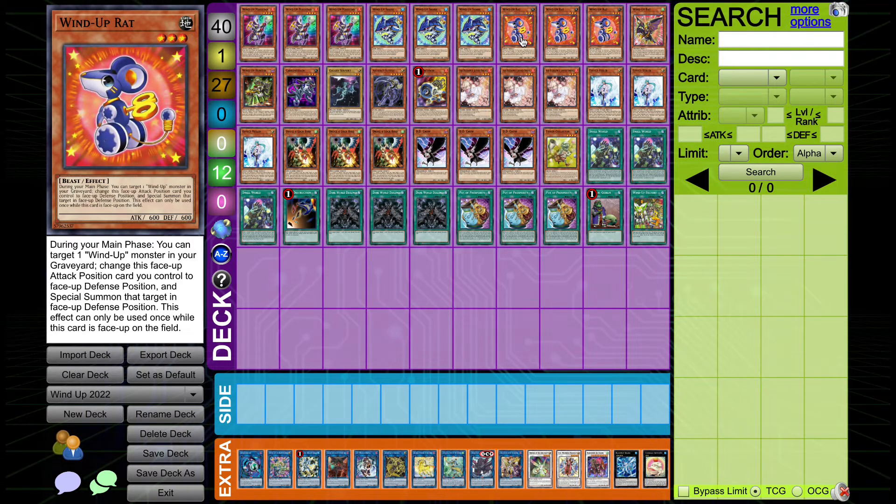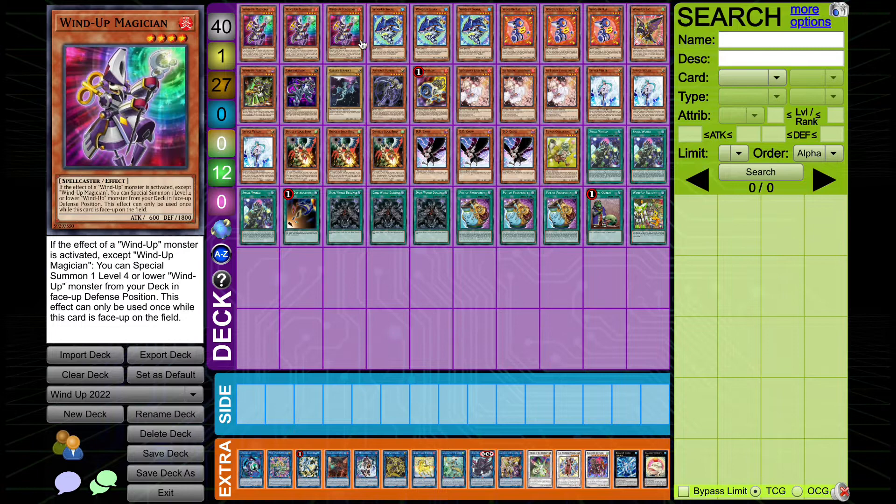Next up is Wind-Up Rat. During the main phase, you can target a Wind-Up monster in your graveyard, change this card from face-up attack position to face-up defense position, and then special summon that target in face-up defense position. Again, only usable once while it's face-up on the field, but it's not a hard once per turn. This is very good for special summoning things back and also triggering Wind-Up Magician.